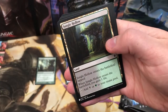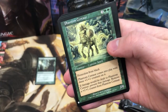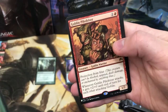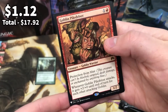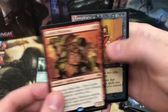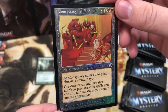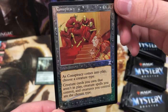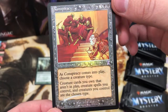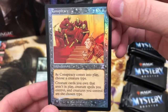Saltes Soothsayer, Jungle Hollow, Phantom Center for the Vintage card, and Goblin Piledriver for the Rare. Could be wrong but I don't think that's worth anything. And we've got a nice foil from Time Spiral - we've got Conspiracy. Choose a creature, creature cards you own that aren't in play. Creators Project Control. That is a very cool card.